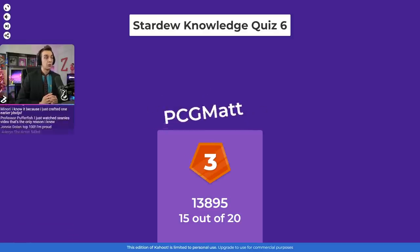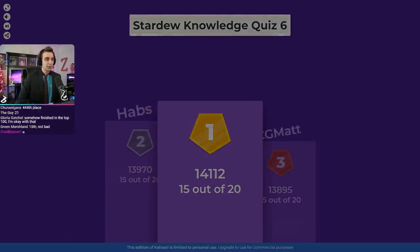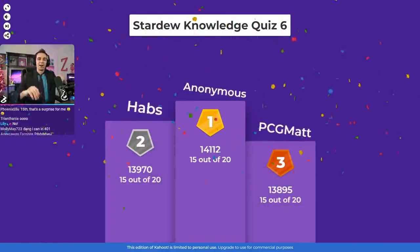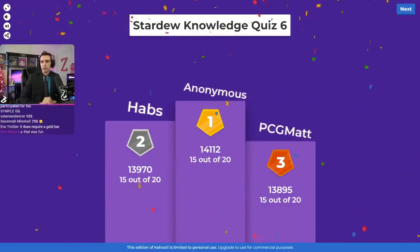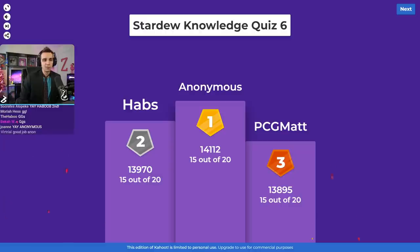Let's see who came in first place. In third is PCG Matt, in second place is Habu, but in first place — Habu and Anonymous tied. Habu, wow — kind of an anticlimactic name to read off. Also Krobus Fan and Eritron coming in our top five. Congratulations to you guys — very nice finishes.